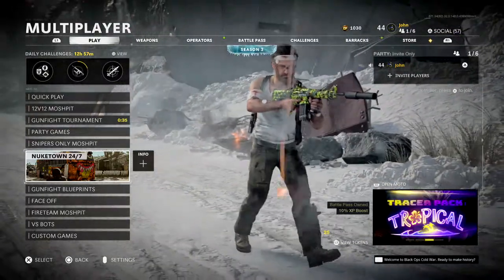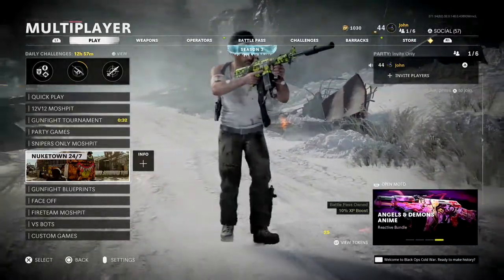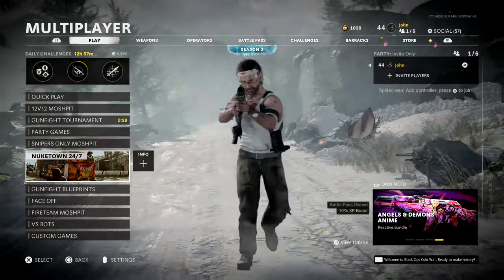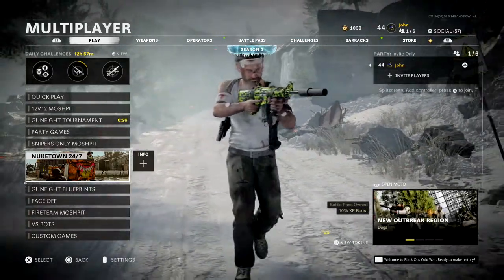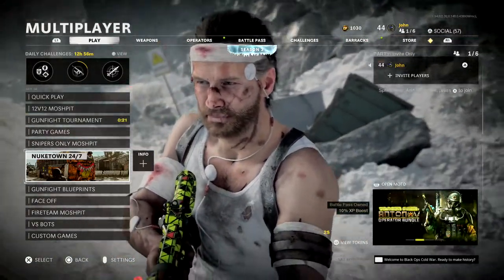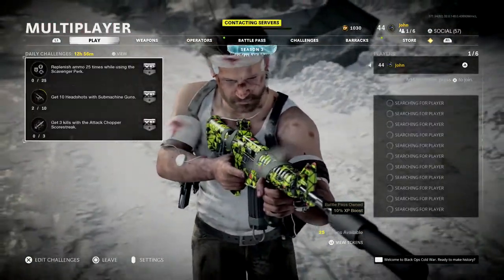We're gonna be playing Nuketown because I don't want to play on a bigger map where it's gonna be harder to find people. When I do get a chance to concussion them, nine times out of ten they're gonna have Tactical Mask and I just don't want to deal with that. I don't want to deal with trying to detect people with my field mic or UAV on a bigger map, so for that reason we're gonna do Nuketown. With that being said, let's get into it and unlock gold for the XM4.